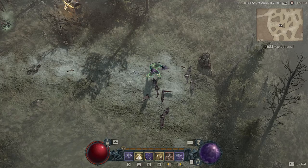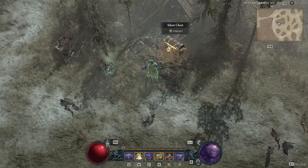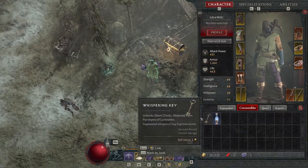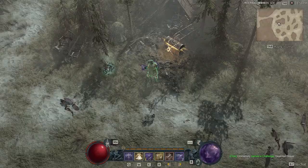Hey everyone, it's Graphic back with another video, and today we're going to be talking about silent chests. You may have seen these traveling around Diablo 4. There are actually a lot of different locations you may find these, and you need a specific item to unlock them. You need a whispering key. It unlocks silent chests, and it's obtained from purveyors of curiosities.